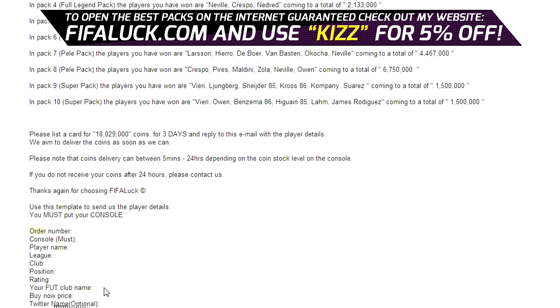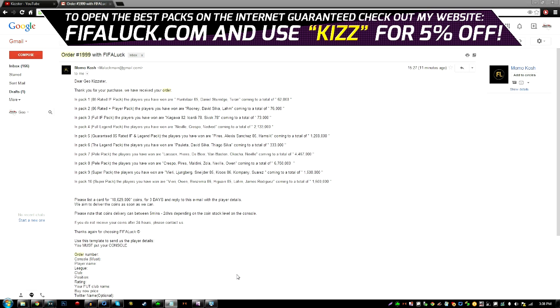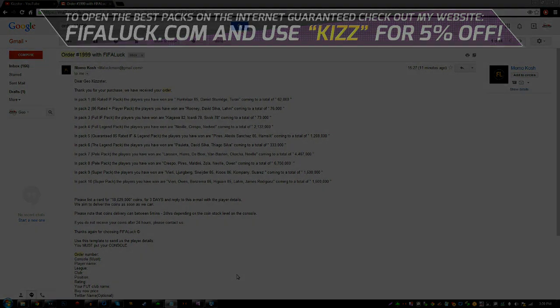We will have a look at that and deliver your coins ASAP. So these were the packs and we got 18 million coins, which is crazy. I really recommend opening some packs — it's a lot of fun. Hopefully you can pack some amazing players like Inform Ronaldo, Messi, Pele. The other day someone opened a £12 pack and got 10 million coins — that was crazy. Make sure you try the website out and buy some awesome packs using the discount code KIZ at checkout. If you enjoyed this video, make sure you like, comment, subscribe and follow me on Twitter. I'll see you next time. Peace.